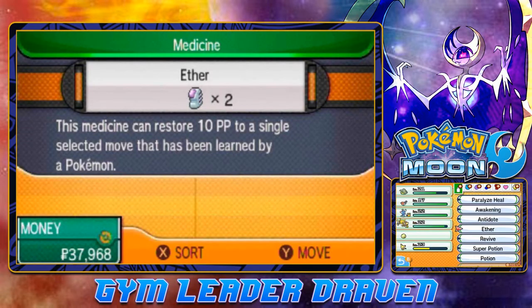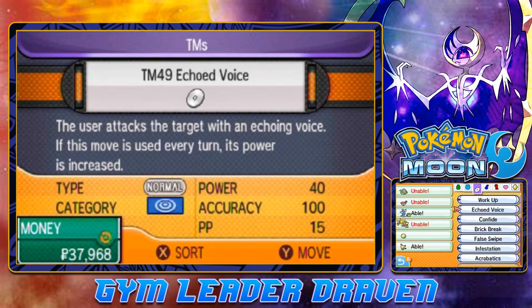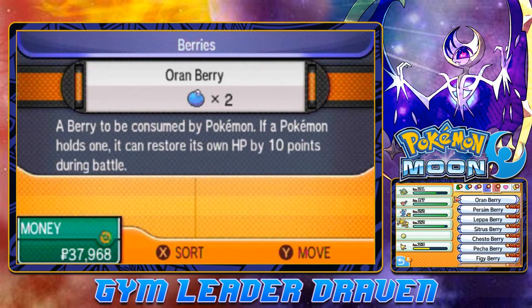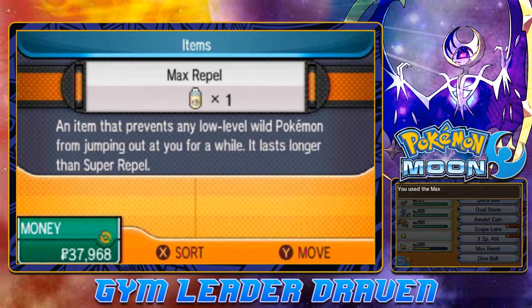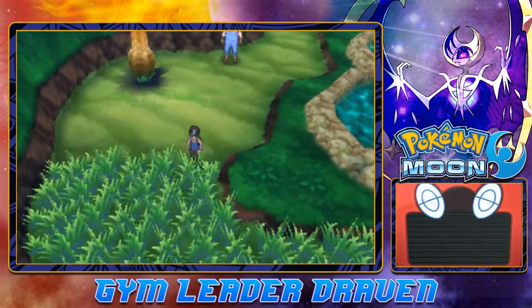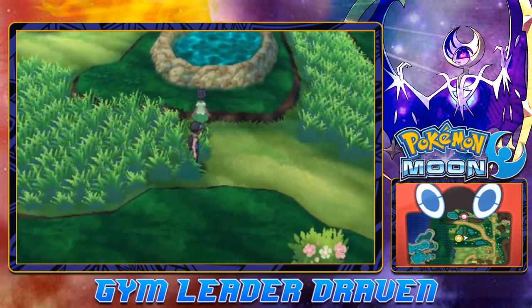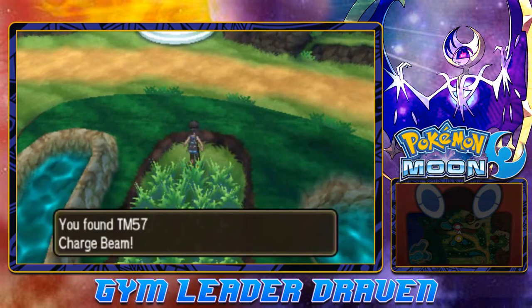I'm scratching my noodle just to see how do we do that. We forgot to heal our Pokémon. Where are my Repels? There we go — Repel. And now let's go right ahead and grab ourselves another ball right here. That person may battle us. But here we found ourselves TM-57 Charge Beam.